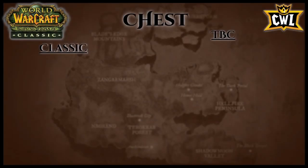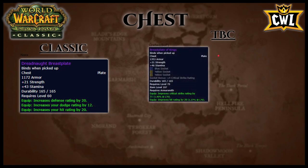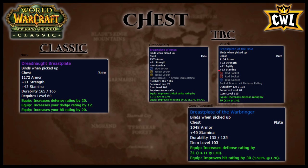Chest: T3 from Naxx has 1100 armor, 21 strength, 43 stamina, 12 dodge rating, 20 defense rating, and 20 hit rating. On the TBC side, crafted BoP Black Breastplate of the Kings has 31 strength, 46 stamina, three sockets, 31 crit rating, and 20 hit rating. From Arcatraz normal, Breastplate of the Bold has 1100 armor, 23 strength, 21 agility, 33 stamina, three sockets, and 19 defense rating. From a quest, Grand Breastplate of the Warbringer has 45 stamina, 31 defense rating, and 30 hit rating. Replace T3 with Warbringer when you get it questing, then get Breastplate of the Bold. If you're already defense-capped, Breastplate of the Kings is great, but you're usually starving for defense rating early on.